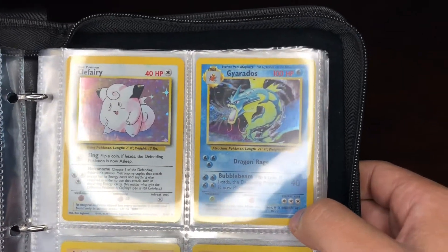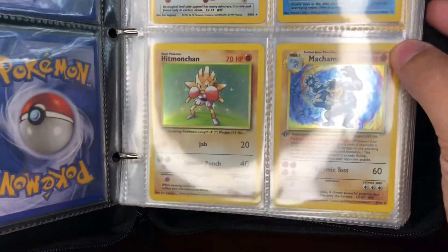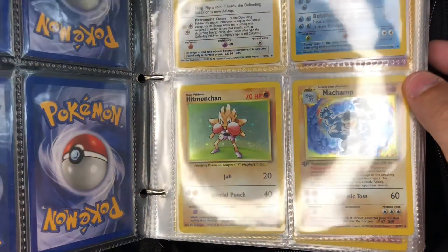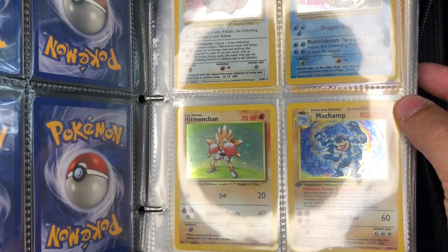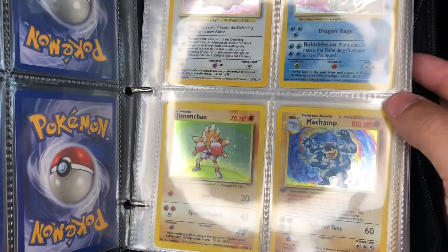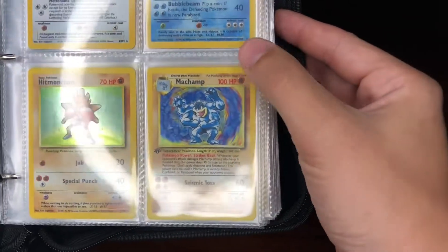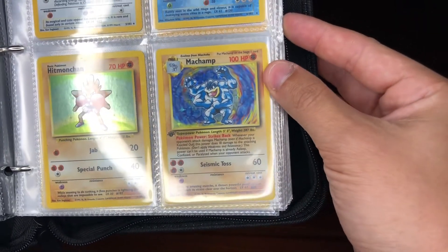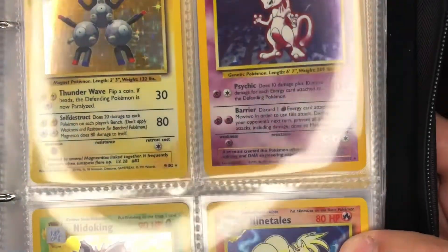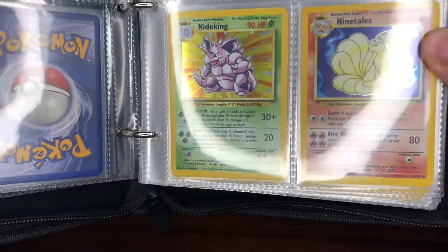Next we got Clefairy, Gyarados, Hitmonchan — and originally Hitmonchan and Hitmonlee were both named after iconic martial artists. Hitmonchan of course being named after Jackie Chan, and Hitmonlee being named after Bruce Lee. There's Machamp, one of my favorites. We got Magneton right here, we got Mewtwo, Nidoking.